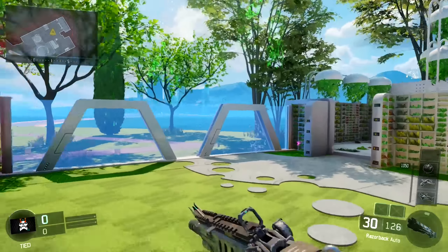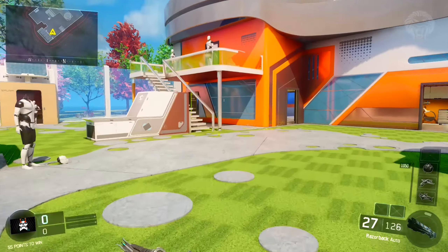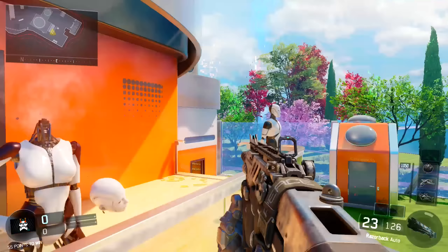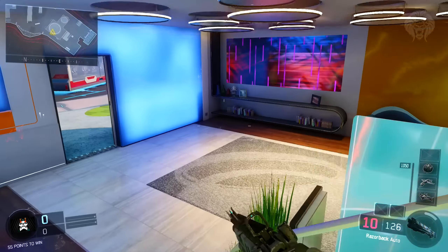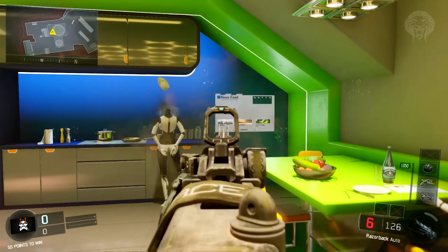If you're an old Black Ops fan, you'll know that the Nuketown multiplayer maps have always had a really special easter egg involving mannequins. This map is no different. In Black Ops 3, what you need to do is shoot all the heads off all the mannequins around the map in under two minutes. The mannequins spawn in random locations each time you load up the map, so they're not going to spawn in the same location every single time.